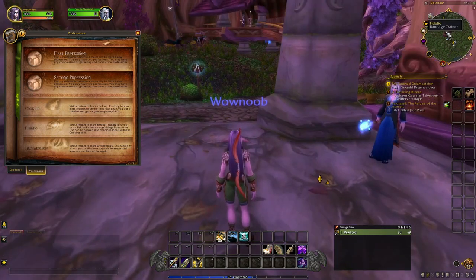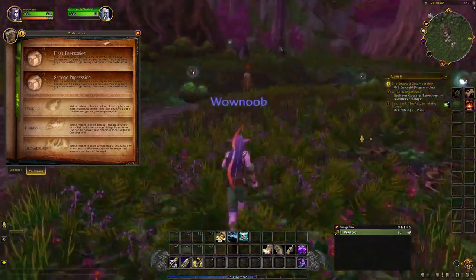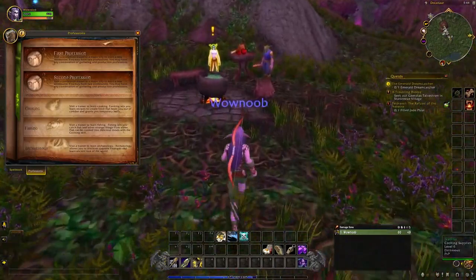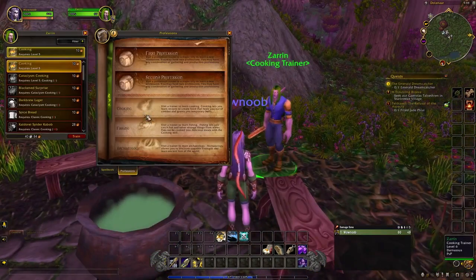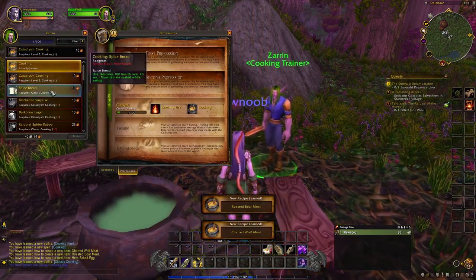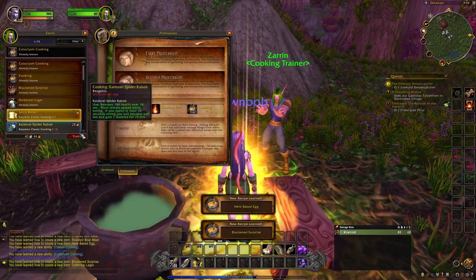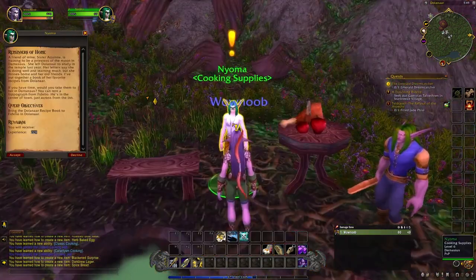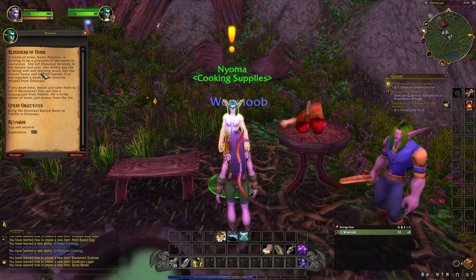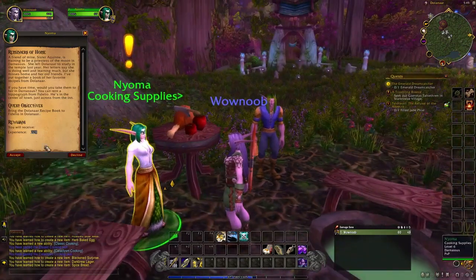There's also the bandage trainer, which used to be first aid — a secondary profession — but they changed that in retail. In this town there is a cooking trainer right over here, and there's usually a cooking quest near the cooking trainer. Let's go ahead and learn cooking — you can have all of the secondary professions. We're going to train that, and as you can see there are some recipes we'll be able to learn and cook as long as we have the ingredients. Let's pick up the cooking quest too. Back in Classic WoW it was to gather crunchy spider legs for spider leg stew, but now it's to bring a Dolinar recipe book to someone in Dolinar.